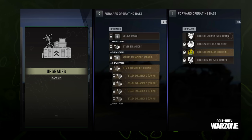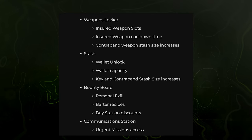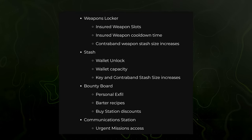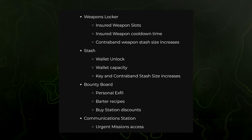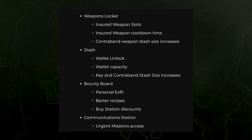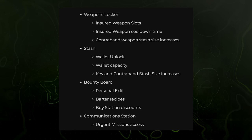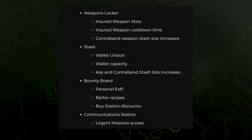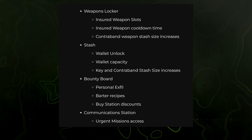The goal is to allow players to progress through DMZ more efficiently than just relying on faction missions. Each category has its own subdivisions: the weapon locker includes insured weapon slots, insured weapon cooldown times, and contraband weapon stash size increases. The stash includes wallet unlocks, wallet capacity increases, and key and contraband stash increases. The bounty board includes personal exfills, border recipes, and buy station discounts. The communication station includes urgent mission access.